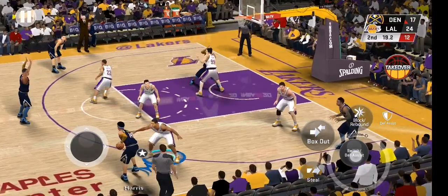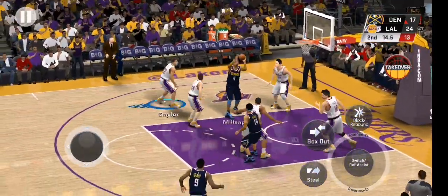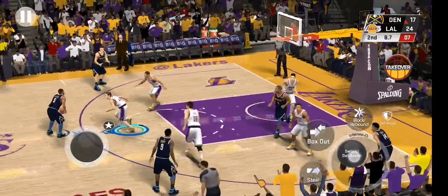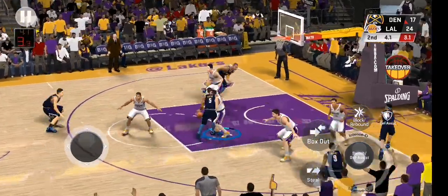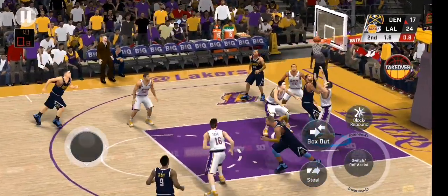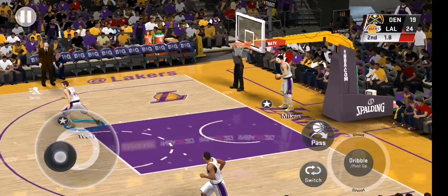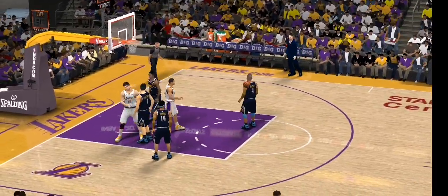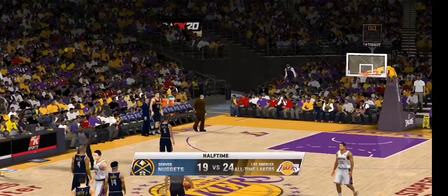Pass to Harris. Barton, Porter, back to Barton — flying so far offensively, searching for his first points of the game. Shot clock at five, tries again, and the layup is good. Here's West — shot no good. We're through the first half of basketball, and what's been a good one.